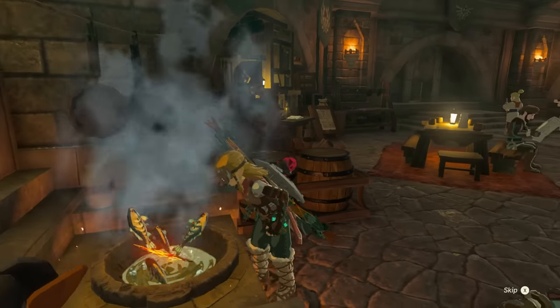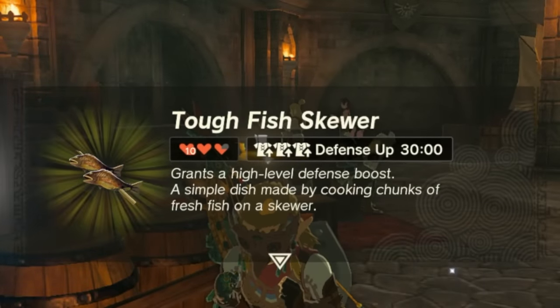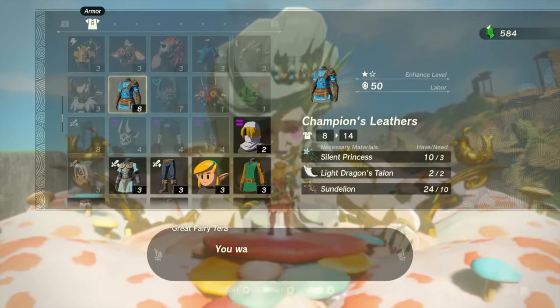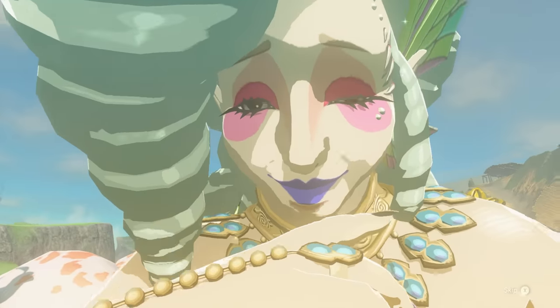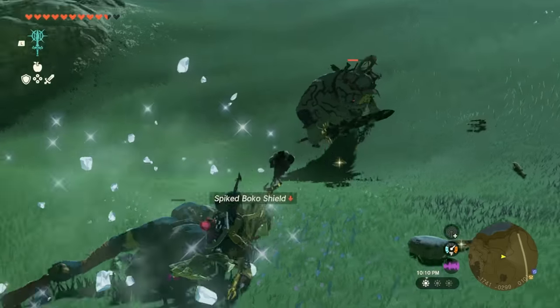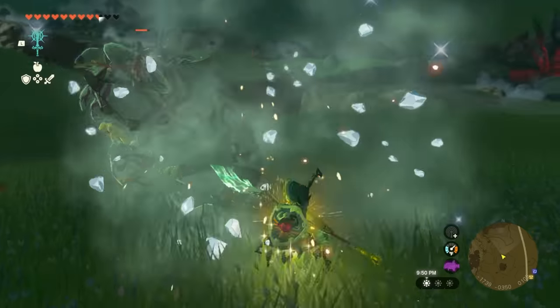Keep in mind while farming that cooking with dragon horns can give you a 30-minute buff on any of your foods or elixirs, which is extremely overpowered. Also remember that certain dragon parts can be used for upgrading armor at the Great Fairy Fountain, so you'll want to farm dragon parts for that. Spikes and horns are especially big for weapon fusions, dealing amazing elemental damage and healing damage.